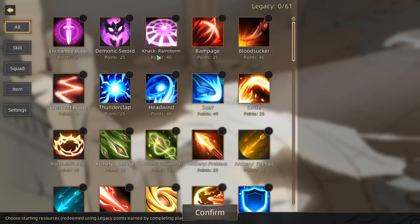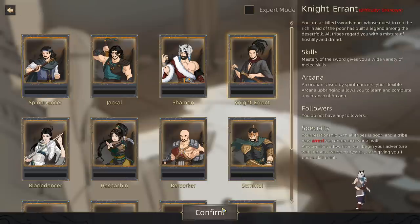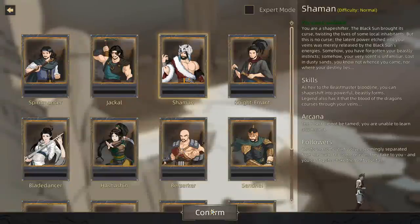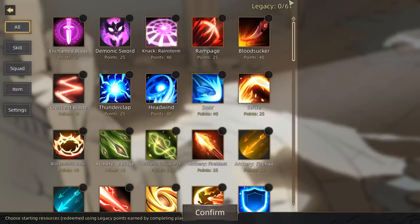Now we get our legacy, which is the custom way that we build our character. The game actually has kind of a roguelite bent to it too. You get legacy points from doing various things while you're playing the game — like I unlocked a legacy point while I was testing the game out — and it allows you to start with more stuff the next time you go through.